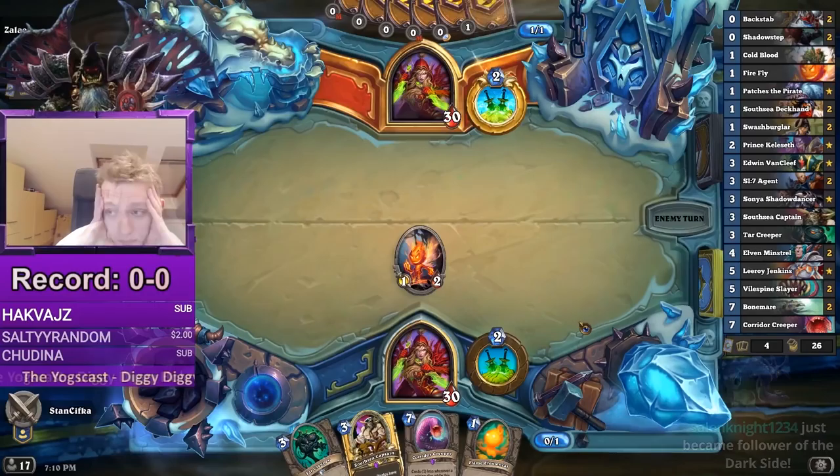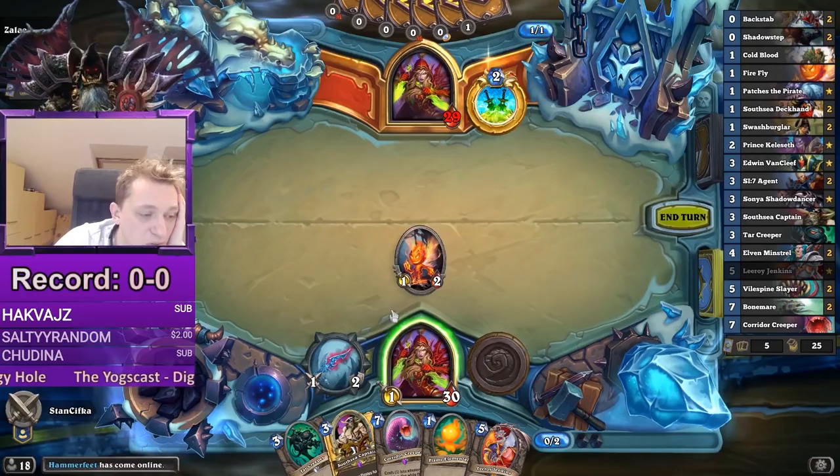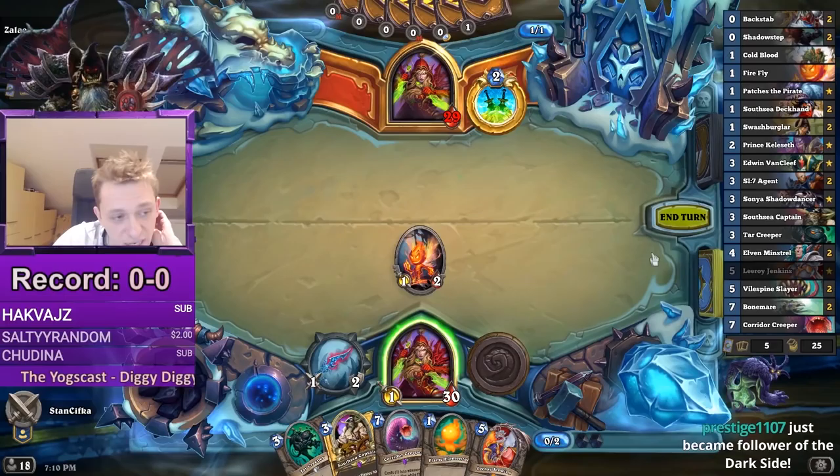Now we get a Corridor Creeper — that's sweet. Here we just dagger. We have a free drop, so there's no reason to attack. You attack in case you're scared you need to re-dagger, but that's not the case here. If I had no free drop, I would probably attack because damage kind of matters.